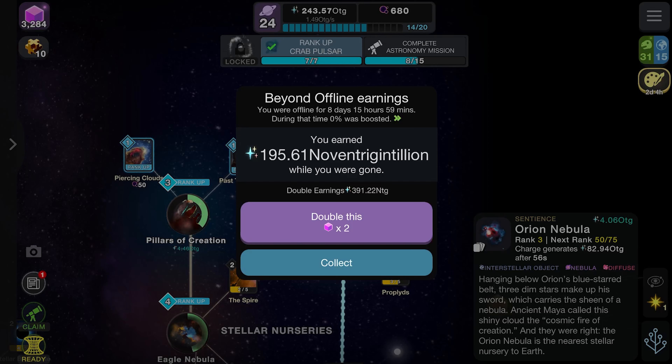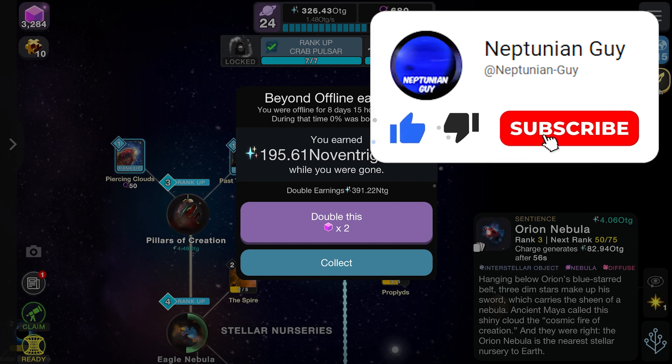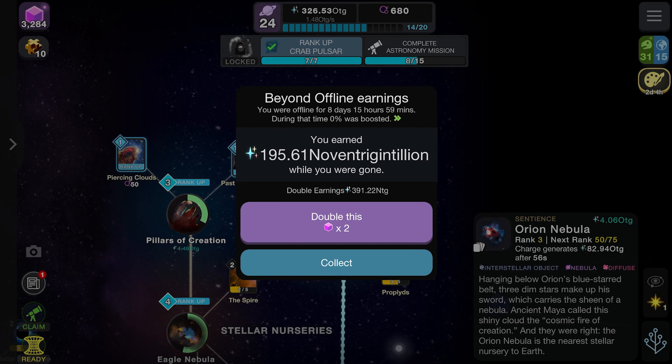Hello everyone, welcome back to another Cell to Singularity Beyond video. Today we're continuing with the stellar nurseries update that we started last episode — we should have another two objects to unlock. It's been eight days since we last played, so that's going to give us a lot of currency. Hopefully we can get to this today, but we will see.